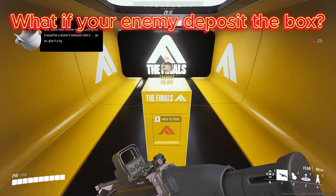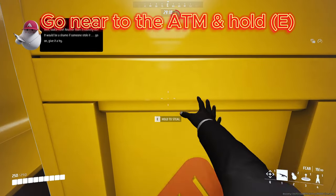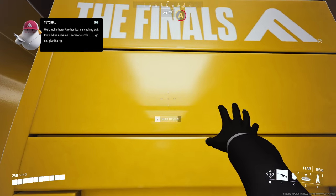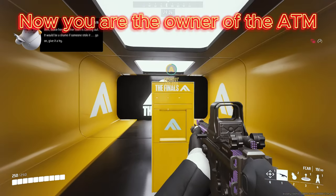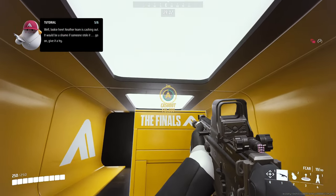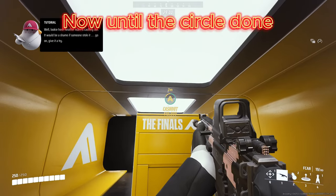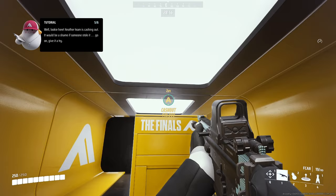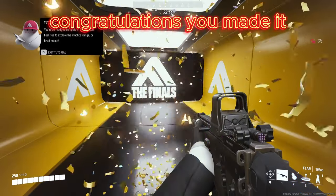What if your enemy deposits the box? Go near to the ATM and hold it. Now you are the owner of the ATM. Protect the ATM until the circle's done. Congratulations, you made it!